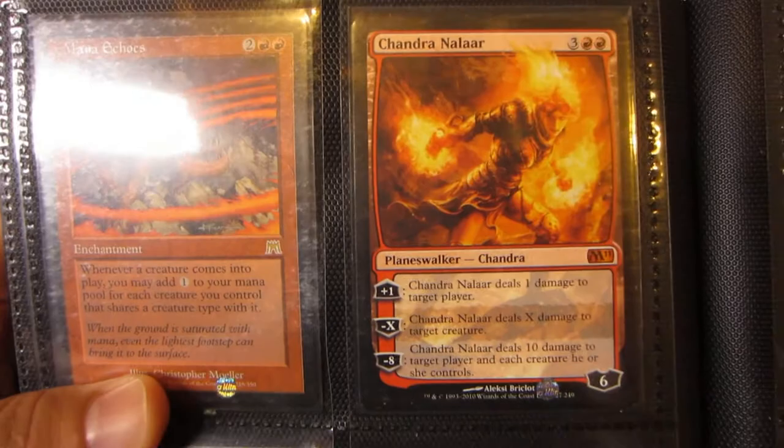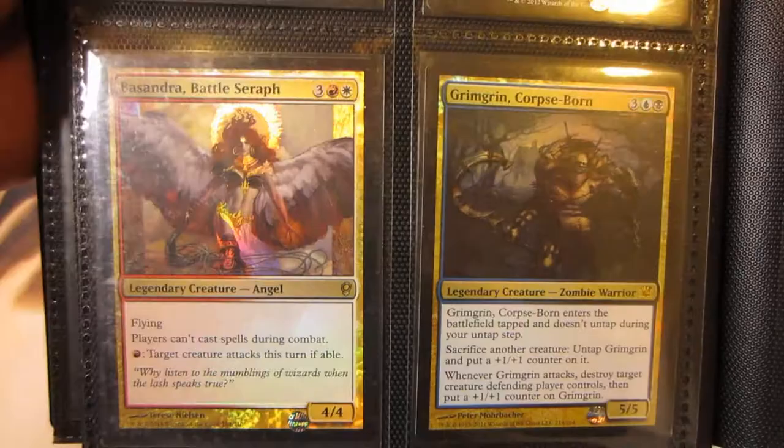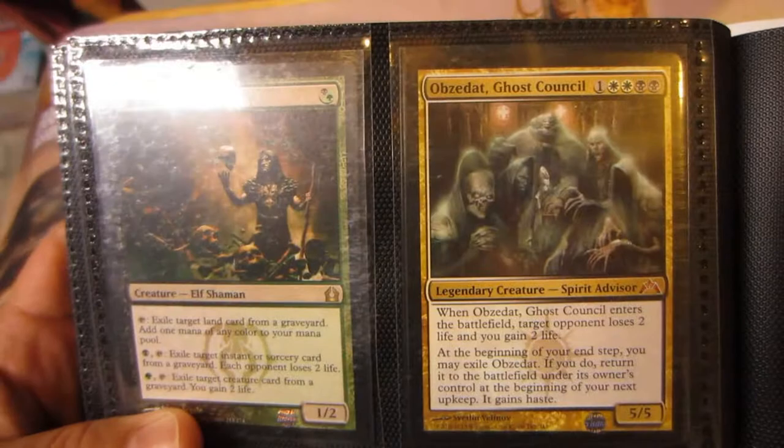Moving into red: got Goblin Guide, Karrthus Dragon Lord, Mana Echoes, Chandra Nalaar from M11, Chandra the Firebrand M13, and Tibalt. Sarkhan the Mad, Nicol Bolas Planeswalker M13, Sorin Lord of Innistrad from Dark Ascension, Xenagos the Reveler, two RTR Vraskas, foil Basandra Battle Seraph, and a foil Grimgrin Corpse-Born. There's a near mint Vindicate that I pulled from an Apocalypse pack, and Mirari's Wake from Judgment. Got Meddling Mage and Marchesa the Black Rose, Deathrite Shaman, Obzedat Ghost Council, Phyrexian Tyranny, and a Commander 2011 Edric.